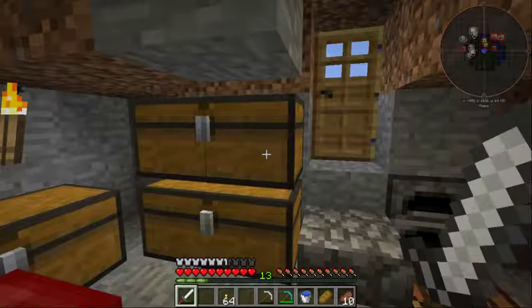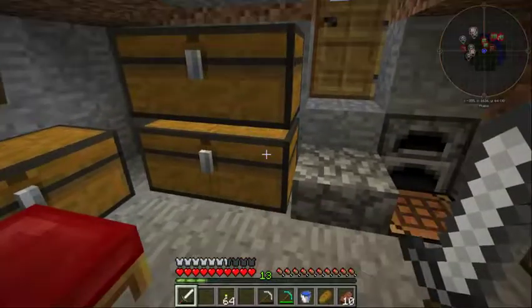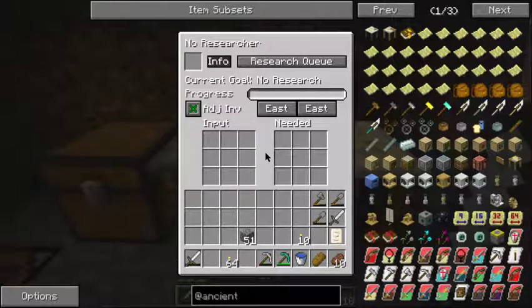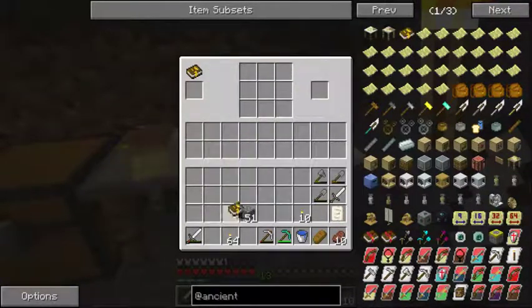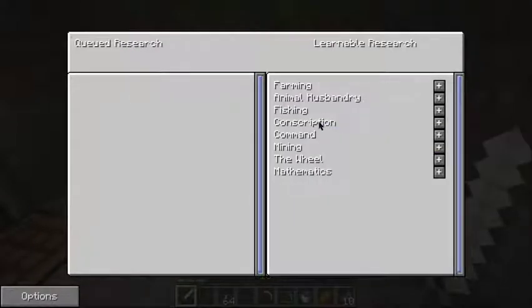Let's go ahead and get into this and see what we have. We've got the town hall, we've got a few things actually that we've done. Let's find our book. There's our book. Let's go ahead and put our book up and take a look and see what we've got going here.